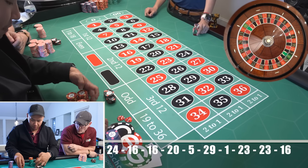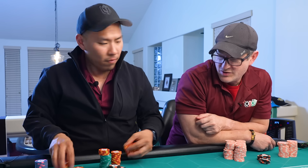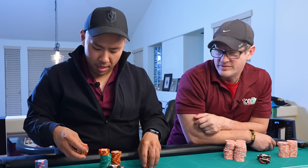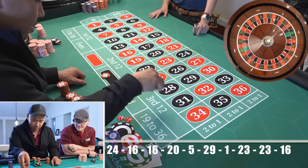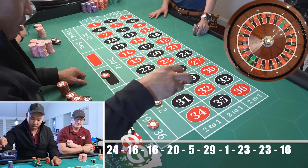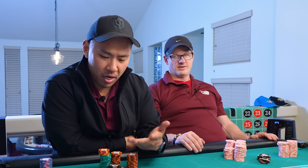I'm only up like 140, 150 bucks. That's a lot of pain for $140. Have you called home yet? No, not yet. I'm going to pick a different number now — we're going to go black odd third 12. 19 to 36 again. I'm going to pick 28. We're just going to keep going. I'm going to hit 28, and then we'll call it a night.